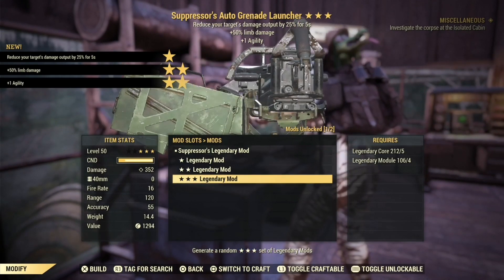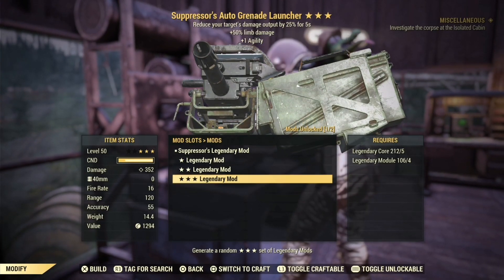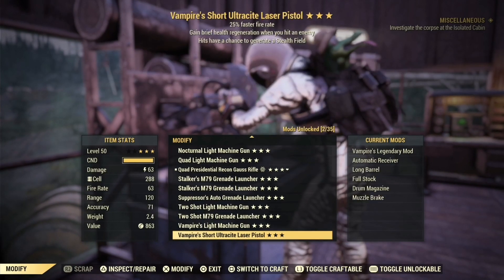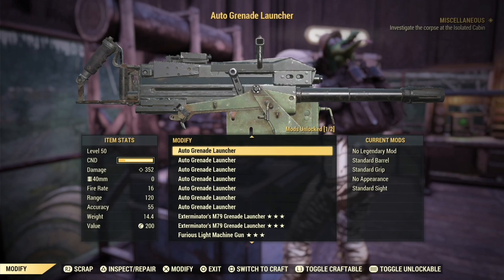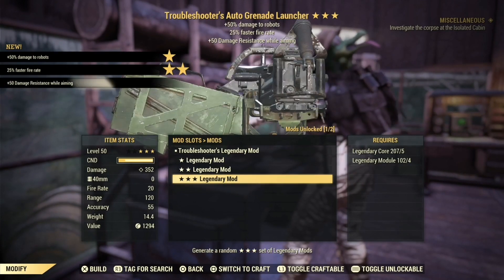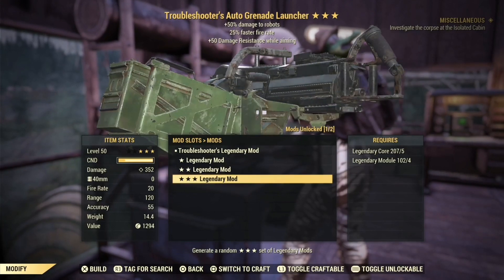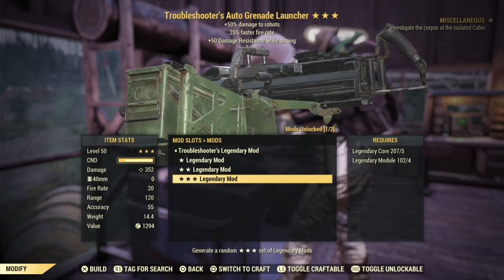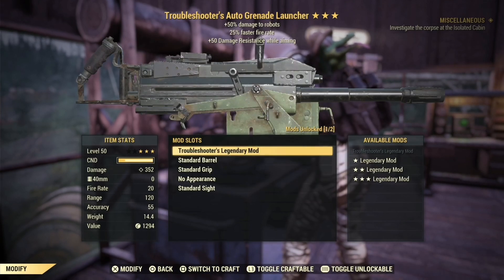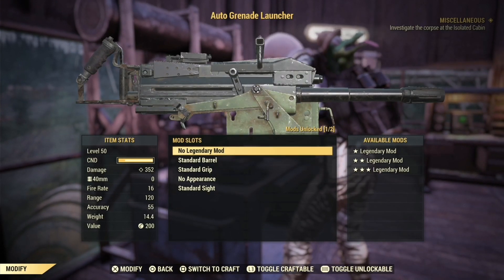Suppressor, Limb Damage, and Agility. The Suppressor legendary effect did get a buff and I think it's stacking with the Suppressor perk card, but I don't see much use of it, at least right now for me. And Troubleshooter with Faster Fire Rate — didn't they say they removed Faster Fire Rate from these weapons? I'm pretty sure they said they removed the fire rate from a couple of weapons because it was useless. Let me know if it's a legacy.